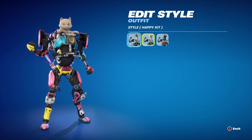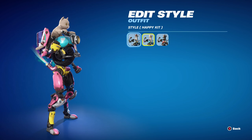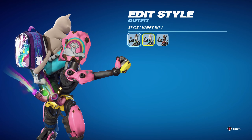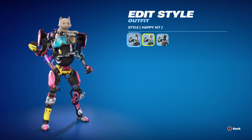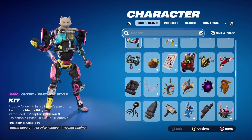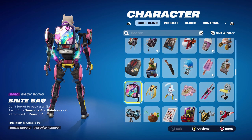Moving on to the second edit style — Happy Kit. You got it for completing 5 challenges in Week 6. The design is white and gold Kit, and the mech itself has pink, blue, a little bit of yellow, and white as well. It's a pretty cool design and all the edit styles are pretty cool to be fair.